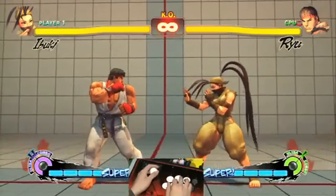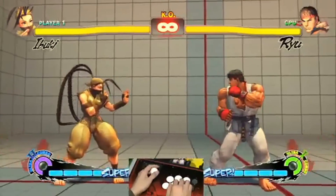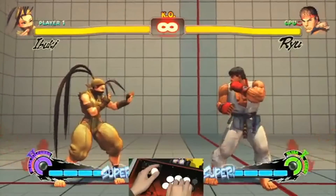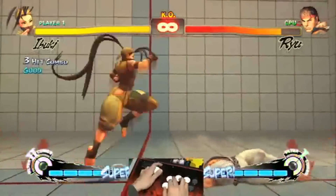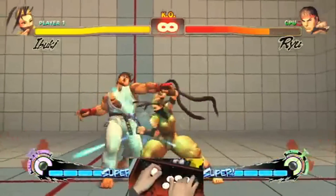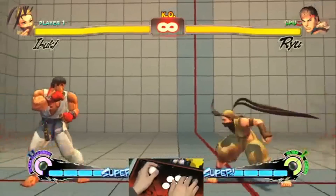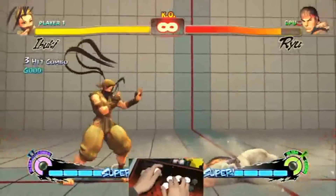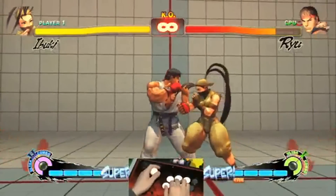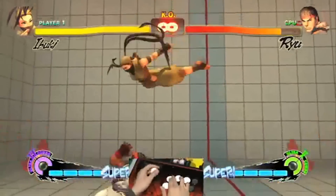She has a lot of tricks, which are very useful with the Tsumuji air kunai. She can do some Akuma-style setups where if she knocks you down, she can cross you up with the kunai and then follow up with a combo. You can keep repeating this because you cannot tech roll from it since it's a ground grab, and she can just keep doing air kunai to mix up the opponent.